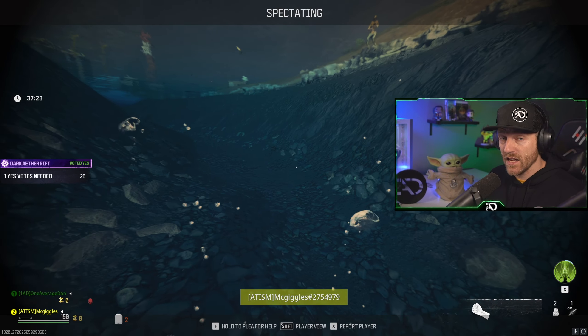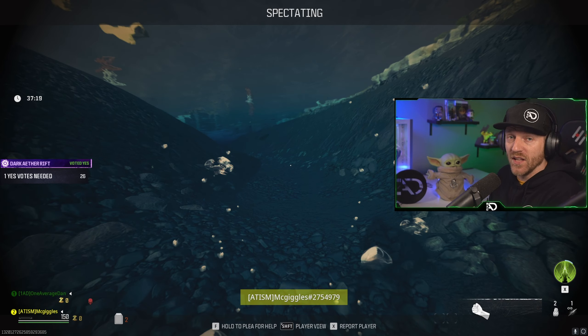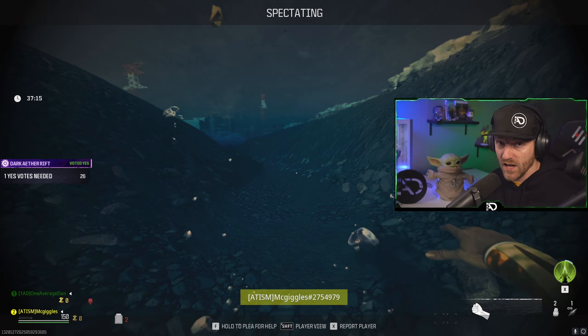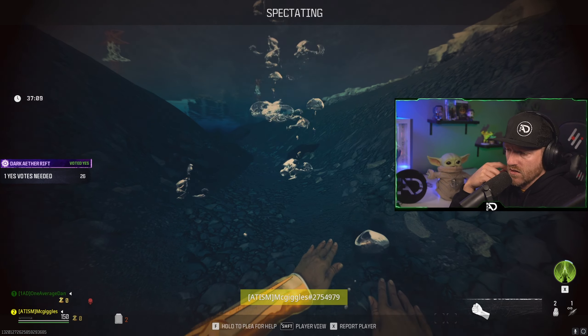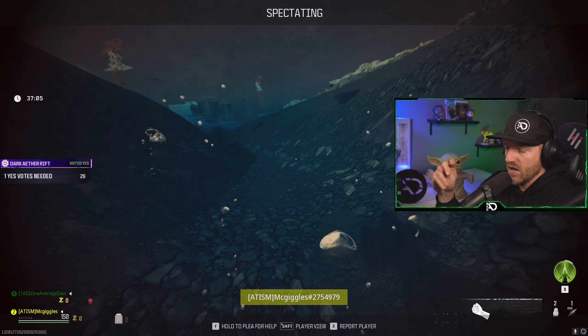Now what we're trying to do is for me to reset a tombstone while simultaneously getting pulled into the Dark Aether with my buddy. That way we have the tombstone set for the next round, we keep our insured weapons, and I can give those back to my buddy. We just voted yes — you won't see that I voted yes on mine because I'm already dead.